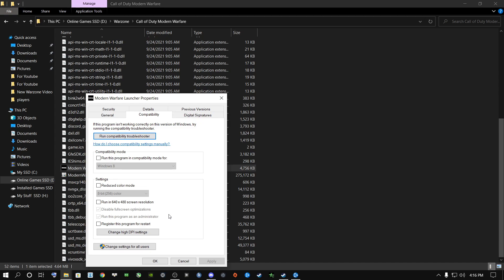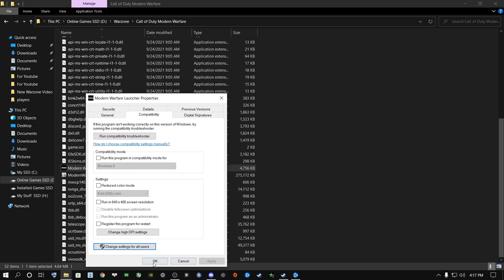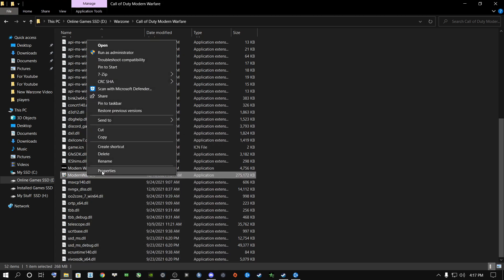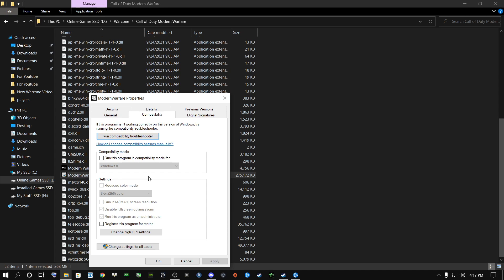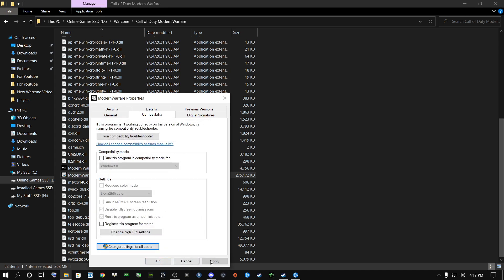I know a lot of people have one PC with multiple users — friends or family using the same computer. I highly recommend clicking 'Change settings for all users' and doing the exact same thing there — tick both boxes, click Apply, click OK. Then do the exact same thing for the Modern Warfare EXE file: go to Compatibility, tick both boxes, apply for all users, and click OK.